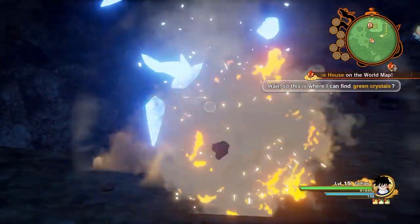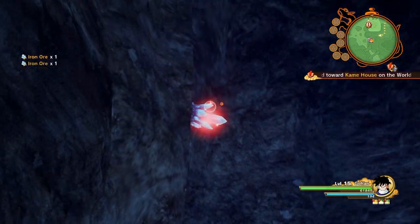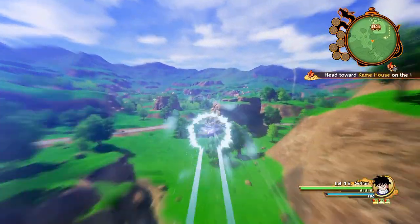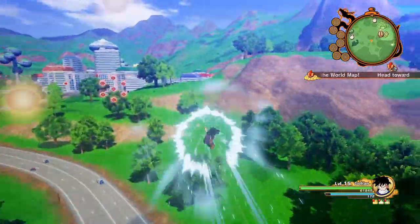Now onto easily my preferred way to move about. Whilst you're on the ground, if you tap L3 you'll start sprinting. Whilst sprinting, if you then jump and hover, you'll immediately transition into boosted flying, which just feels so badass.